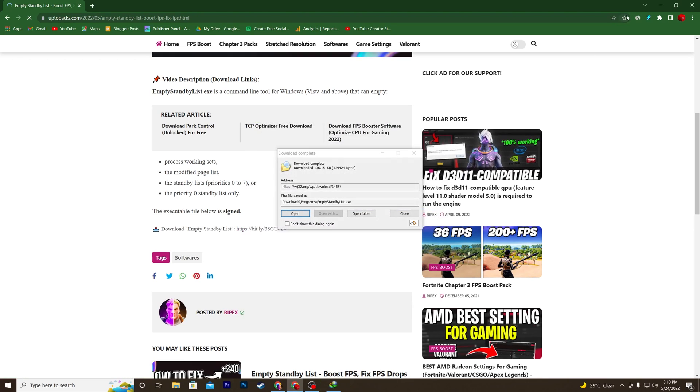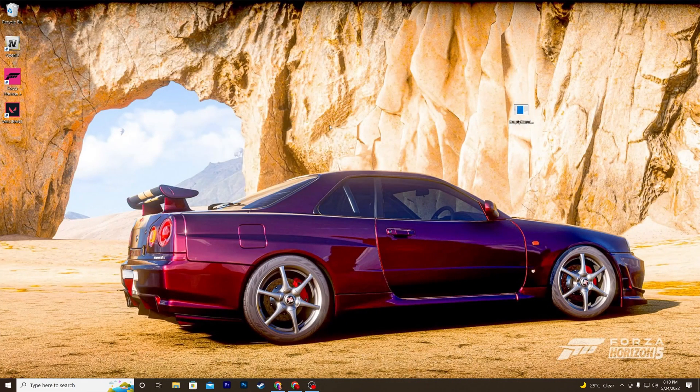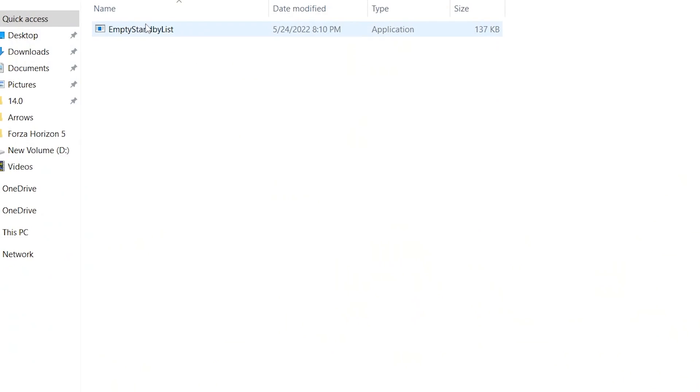Click 'Start Download' and download the software. Once downloaded, drag it to your desktop. Right-click on the desktop, go to New, then Folder, and name the folder the same as the software — 'Empty Standby List' — then press Enter. Drag the downloaded file into this folder.